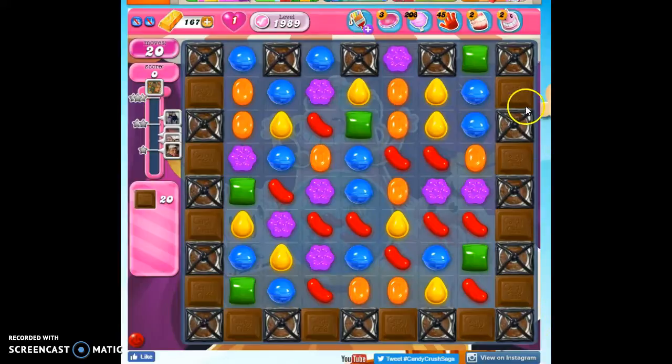Now we already have 12 chocolate on the board, and we could let those propagate. We also have these chocolate spawners, but they're wrapped up. We have to unleash them if we expect them to do anything.